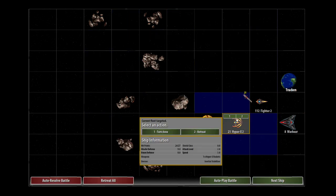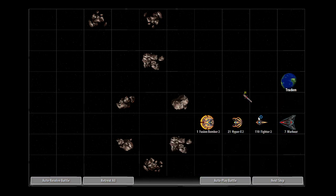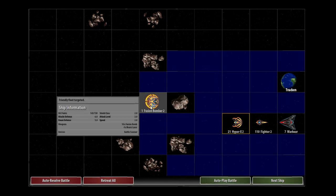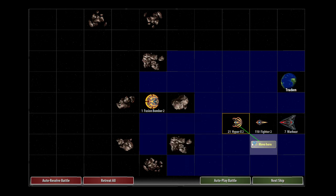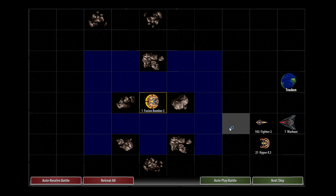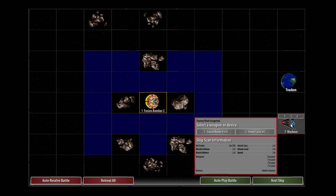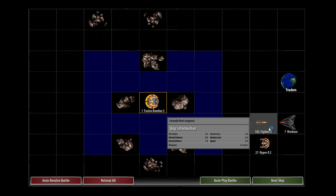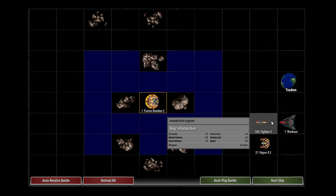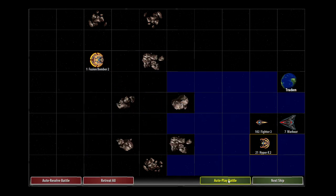The Hyper-X2s' mission is complete but they'll act as an effective screen because I'm fairly sure these Warbears can't kill them. Let's move the fusion bomber back — there's only one left. The Hyper-X is also damaged and can't fight now. They are gradually taking these fighters down — these Warbears are well equipped to attack my fighters. They've got 15... 22... 29 lasers on them, which is a lot. But they're going to struggle to hit Beam Defense 7. They've only got Attack Level 3. I might just auto-play this one.